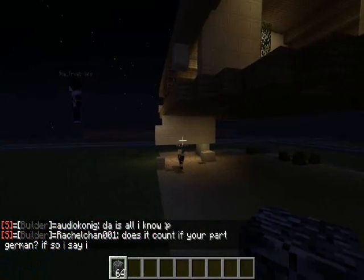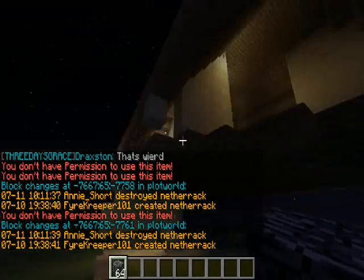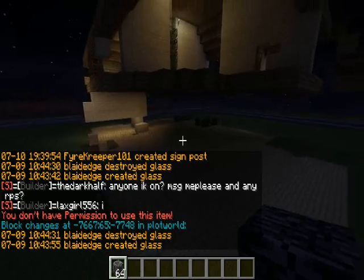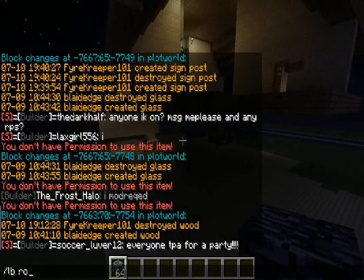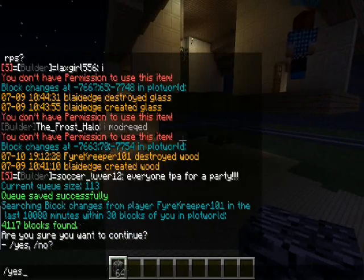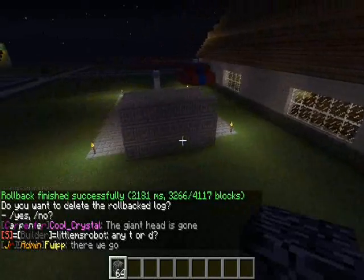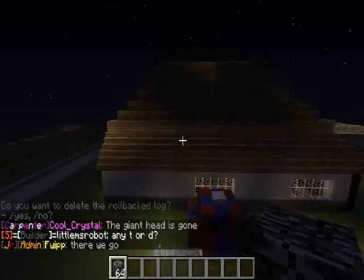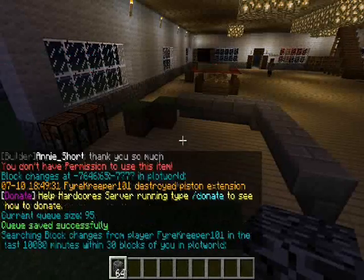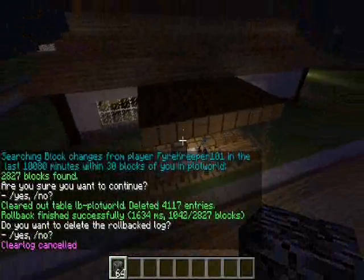Hello everyone, welcome to a video - I've been sick and I'm losing my voice, but whoever this Fire Creeper is, he apparently griefed the entire house on the creative server and left a bunch of signs telling people to fear him and that he will take over Minecraft. I can see blocks broken here, so let's do LB rollback, player Fire Creeper 101, radius 30, since seven days - 4,000 blocks found. And there we go. Wow, look at this craziness - broke the whole pool, broke the whole house. It's more than the 30 block radius.